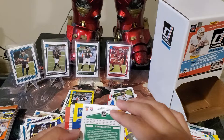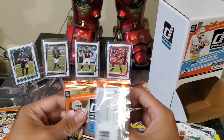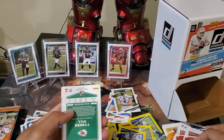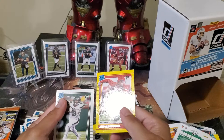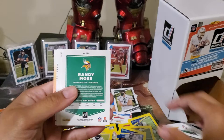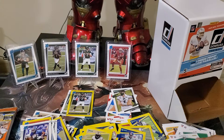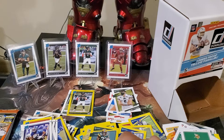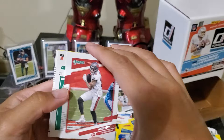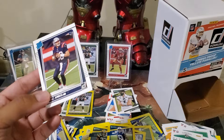Tiki Barber for yellow — and our Rated Rookie. We are hunting for Mac Jones because I've never pulled Mac Jones yet. Elijah Moore and Javion Hawkins are yellow. Rated Rookie — come on, just want the Mac Jones. Darius Leonard — oh there we go, there we go! All right, finally I pulled you — Mac Jones!